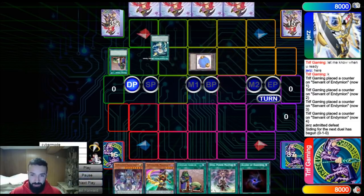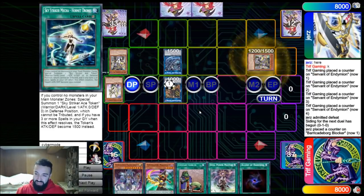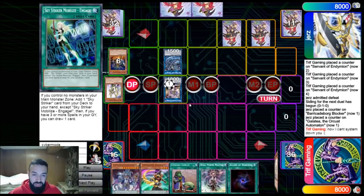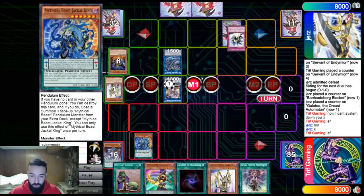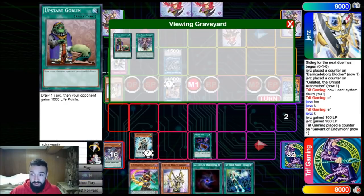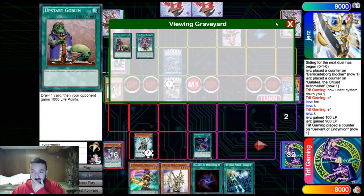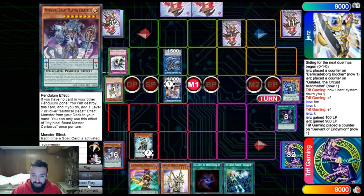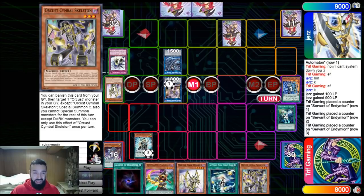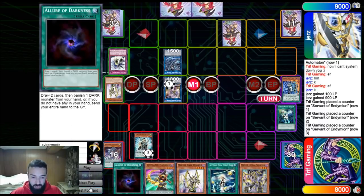Now we pendulum summon and go into Borrelsword for the OTK, negating anything he has with Jackal. It's an easy OTK. Look at the graveyard, deck, and extra deck — you can't brick with Sky Orcis. The worst hands are when you can't pendulum summon, but even then you have full Topologic combo with Striker cards. He goes Kagari — his hand has Gazer — doesn't matter, you're still going to destroy him. I don't want this to be a 30-minute video so I'm going to fast forward.